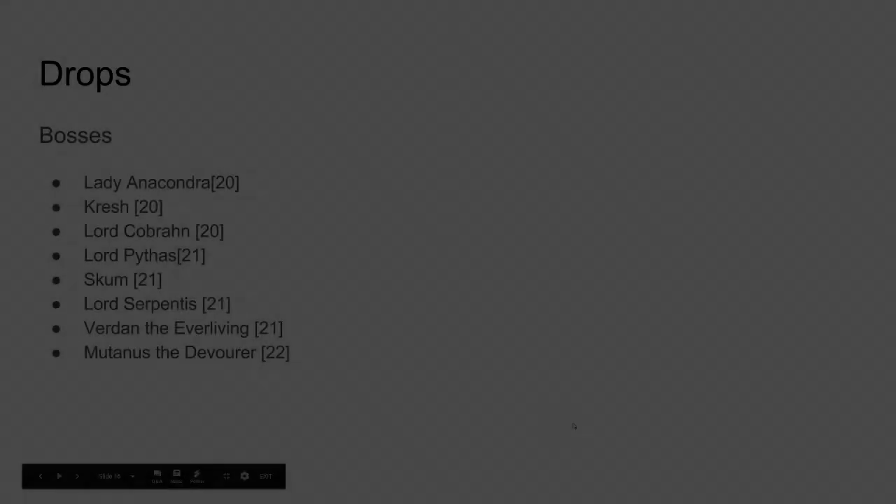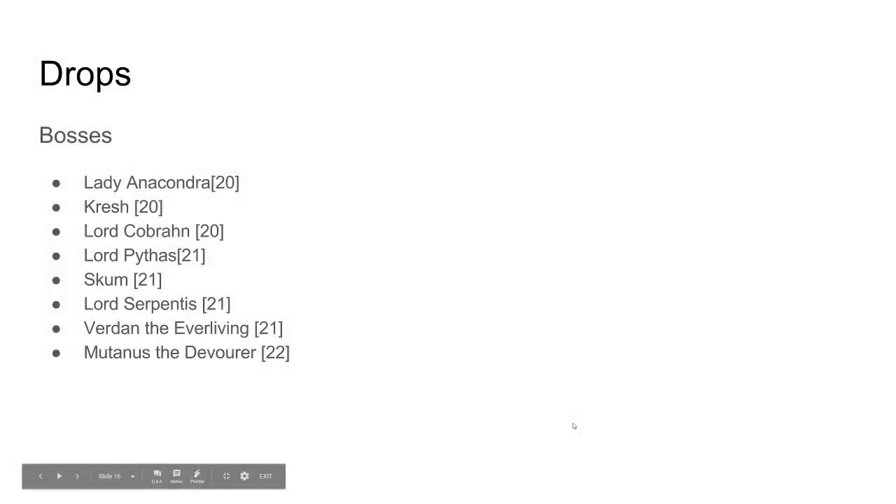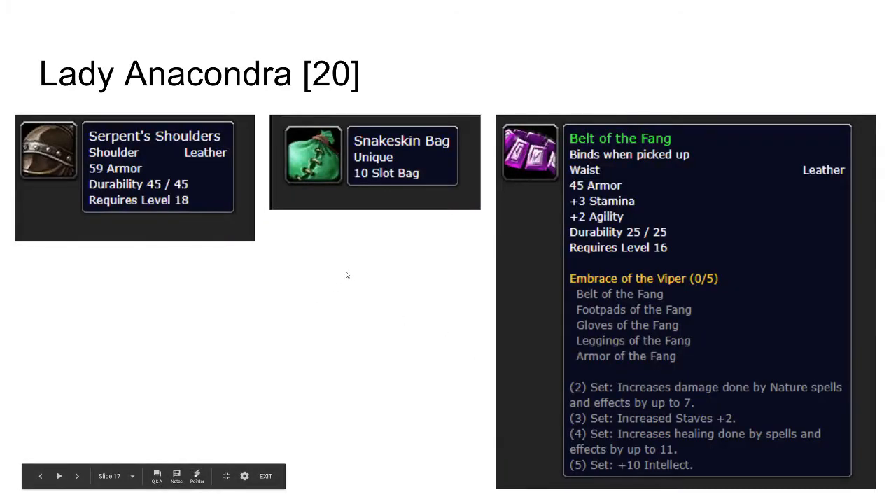For drops: there are 8 bosses in total in Veiling Caverns, and I think there's a rare boss even. Lady Anacondra is level 20. She drops white leather shoulders, which are basically the first shoulders that most players can pick up. She can also drop the Snakeskin Bag, which is a 10-slot bag, and the Belt of the Fang.